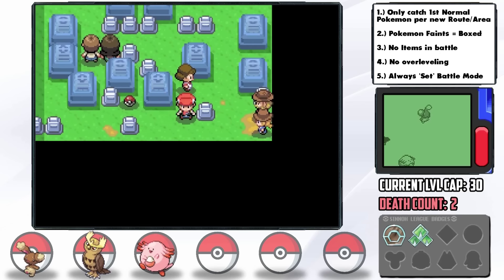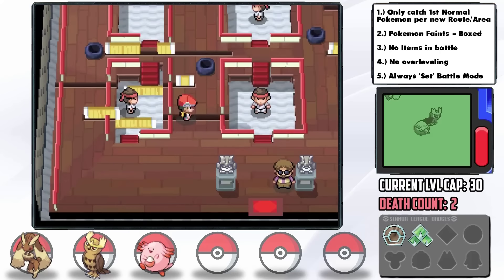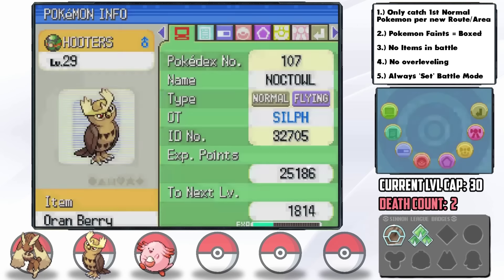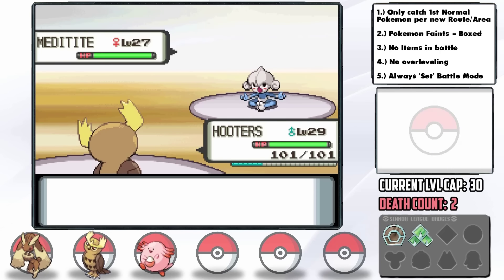Now that Lopunny actually likes us, I also grab the Return TM from the Lost Tower. Maylene's gym is complicated and I make sure to dodge as many trainers as I can, ending up only having to battle two before the big challenge. After attaching an Oran Berry to Noctowl, it's time to put my strategy to the test. She starts with a Meditite — easy KO with Air Slash.